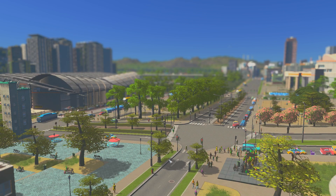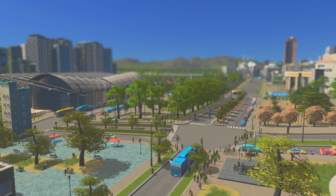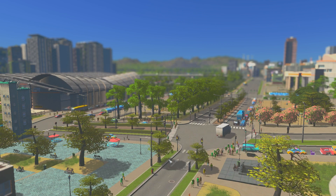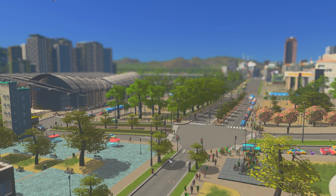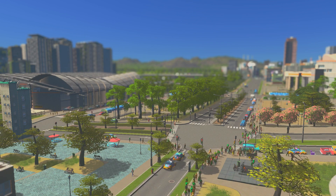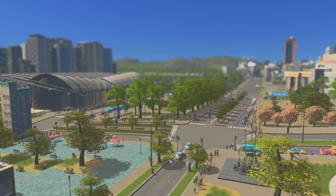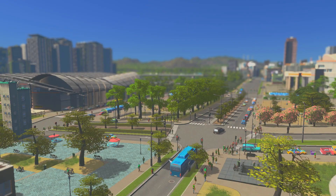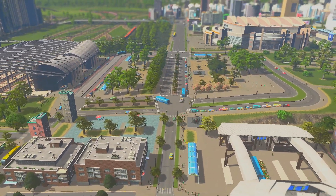Welcome to a new series on the channel. Today we're going to be talking about how you can build a transport hub with no mods. This is played on PC but you can replicate it on console versions, as long as you have some expansions we're going to be using today, which is After Dark, the winter one, Park Life, Industries, and Campus as well.